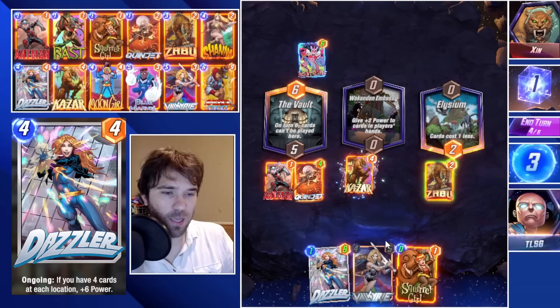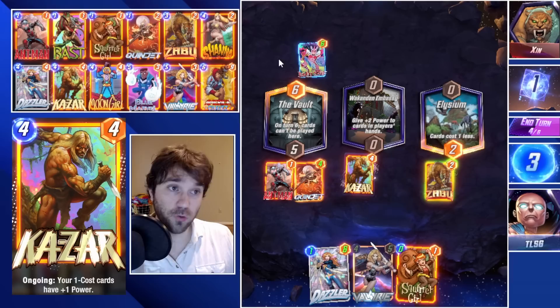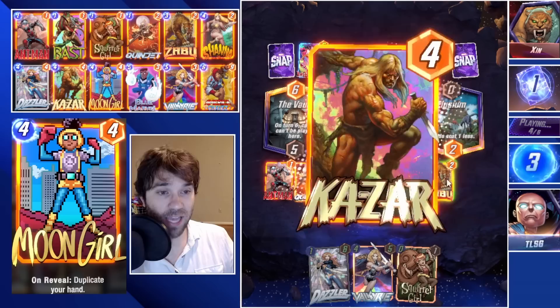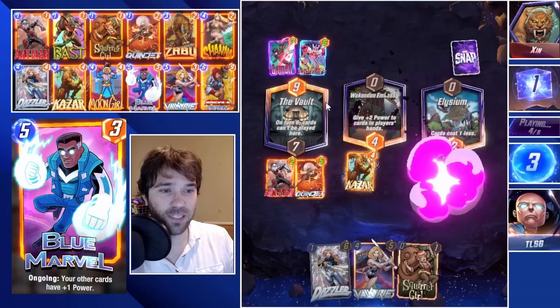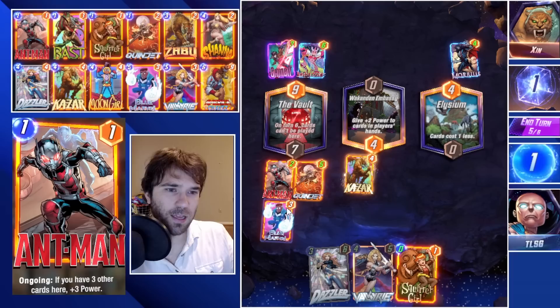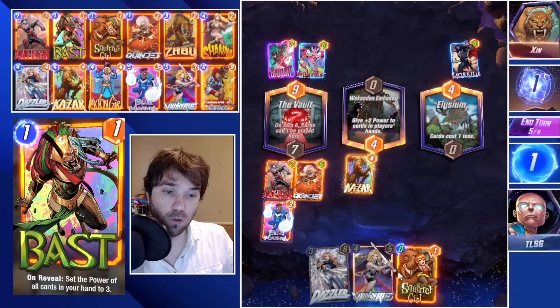We get the Squirrel Girl, which isn't bad. They just discarded their Infinaut, so they could go Ghost Rider into the Vault to lock it down. If we time it just right, we can counter with Valkyrie and set that Infinaut's power to three. They play Gambit, but Gambit discards their Ghost Rider, so they can no longer resummon their Infinaut unless they have a Hela — which they might. I try to lose initiative here and play Blue Marvel, holding Squirrel Girl and Valkyrie.